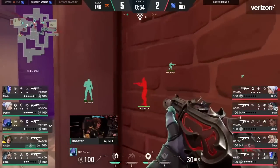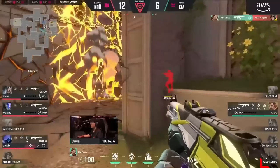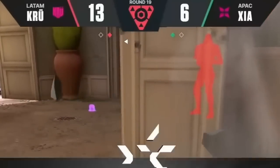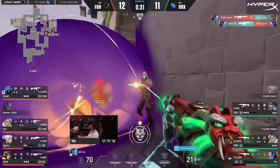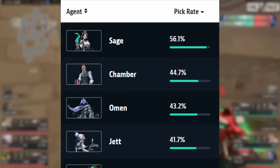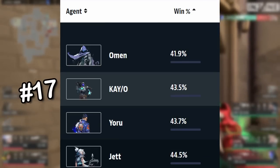Not only did KAY/O achieve a 100% pick rate on Ascent during all of Masters Copenhagen, he was only missing from a single team's lineup at Champions, and the score really speaks for itself. Suffice to say, at the highest level of play, KAY/O has become a must-pick on the floating map. So why in online comp is he only the 11th most popular agent on Ascent, with the second lowest win rate?